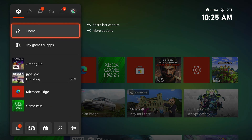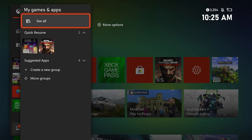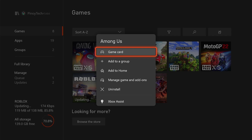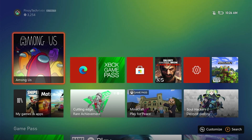At the home tab, highlight My Games and Apps and press A. Select See All to view all your games and apps. Highlight Among Us, then press the menu button on the controller. Select Uninstall and press A. Select Uninstall All and then press A to confirm. After it's uninstalled, restart your console before reinstalling it — it should work properly after that.